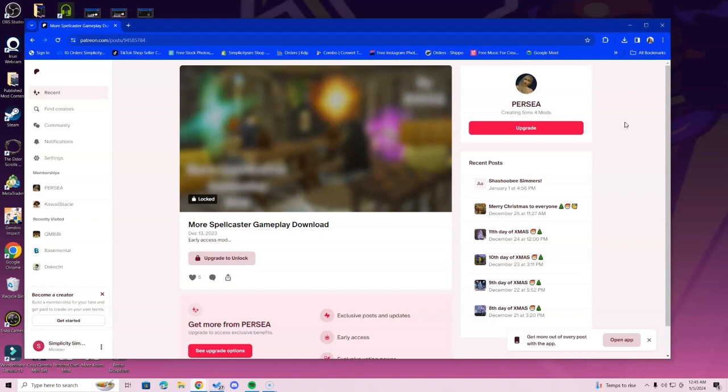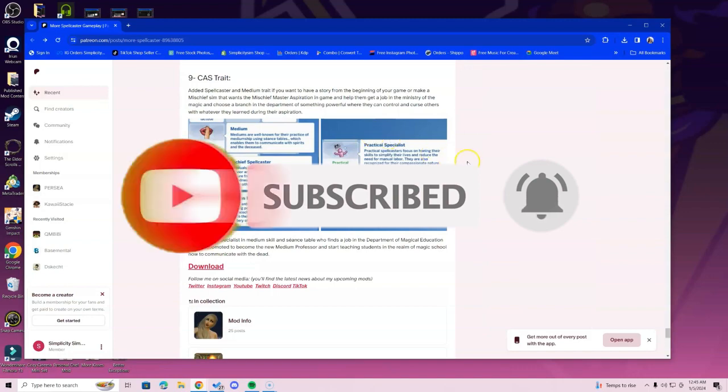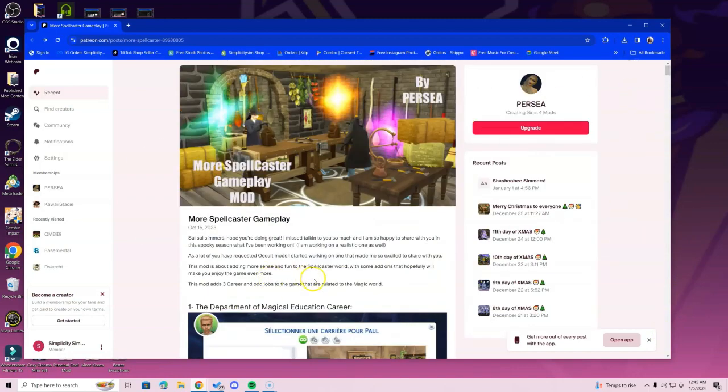I also want to make sure you guys know that there is a simplicitysim.com website where you can get two ebooks that will help you further your understanding of mods. If you need early access and some help with mods, those will be readily available — the link is in the description below. Thank you guys so much for watching. If this was helpful, let me know in the comments. Sending you lots of love, light, and happiness!